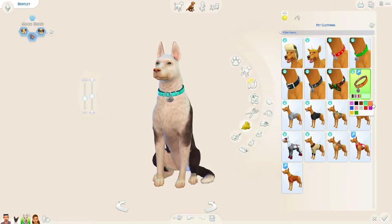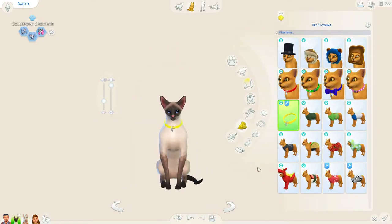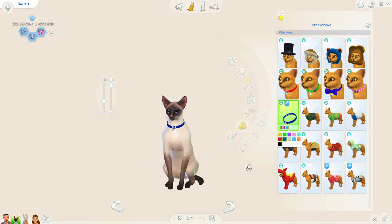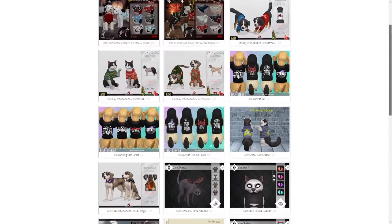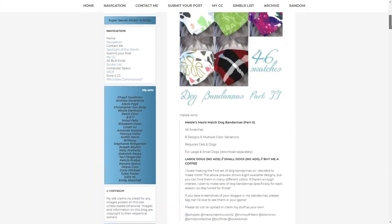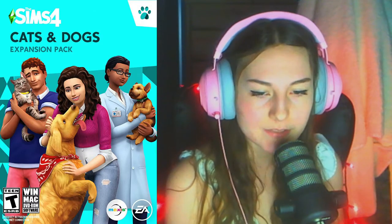You can also get some service animal attire, which we'll get into later. I did see a lot of service animal clothing for pets, and you can find a ton of pet CC on the Sims Resource, Max's Match CC World, or pretty much any CC place or website.